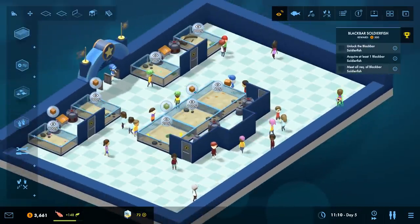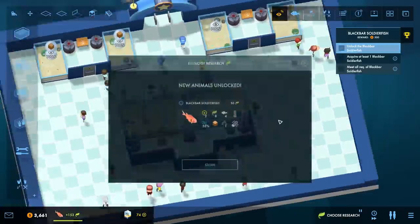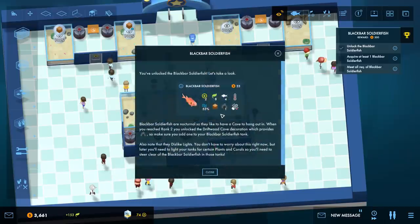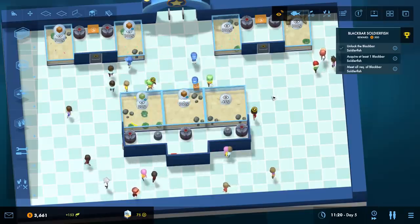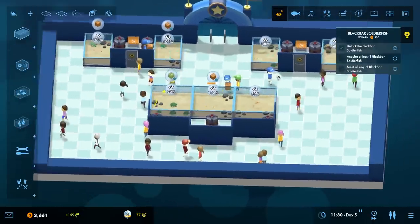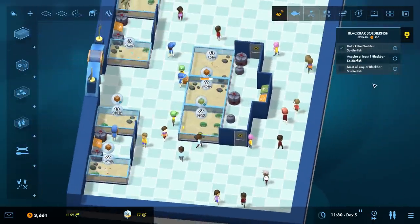New animals unlocked - the black bar soldier fish! We're gonna need more tank space because these other tanks are all kind of full. You've unlocked the black bar soldier fish - they're nocturnal, like to have a cave to hang out in, and don't like lights. So obviously you don't want to put them in the same tank with fish that require lights - they're not going to get along too well.